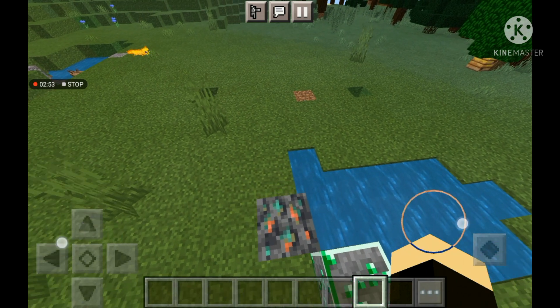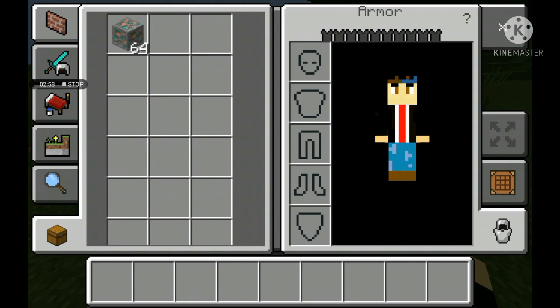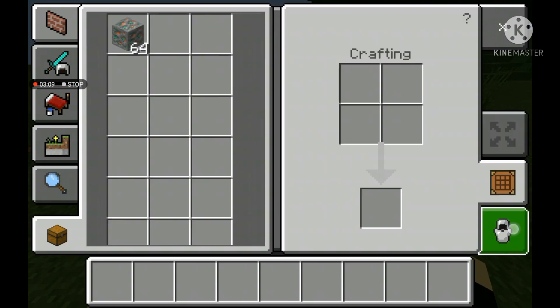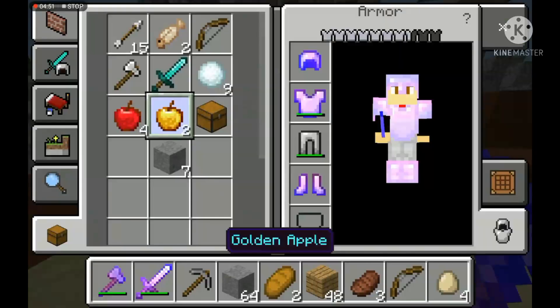Now go to your inventory. You're going to see two sides — one is for putting chest items, one is for crafting, and one is for wearing items like armor. That's really cool because it's organized, and yeah, that was a little review.